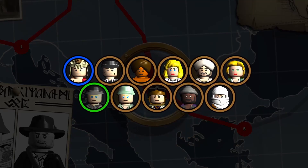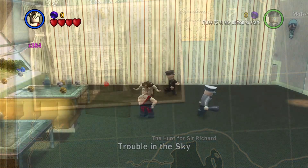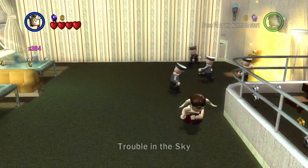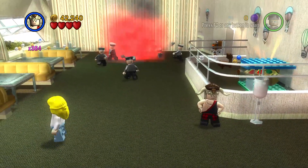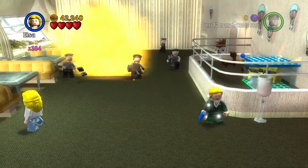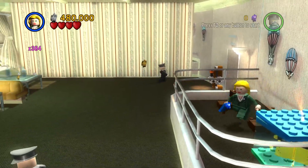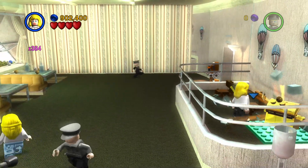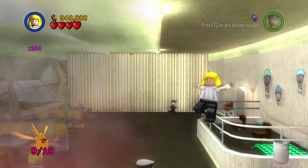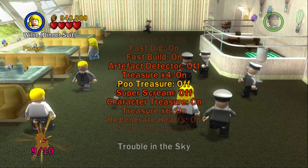I landed it! 2 Artifacts and the Parcel — let's do this! The first Artifact is right here, so all we need to do is go up here. We are really making it easier. So, use our Scream.